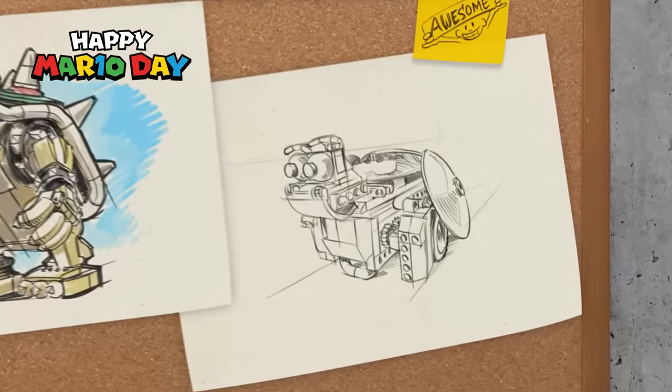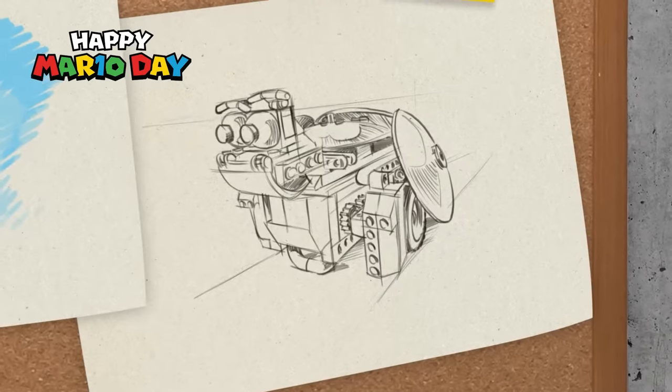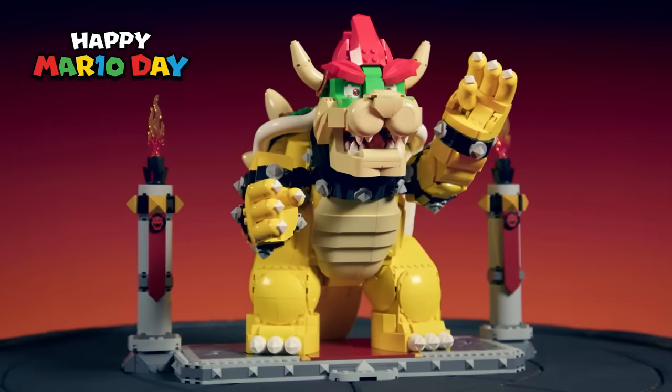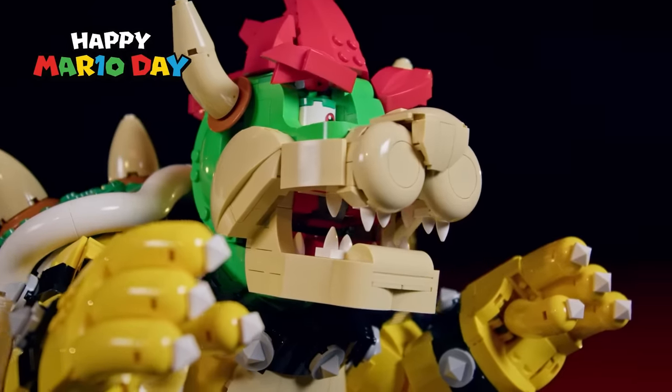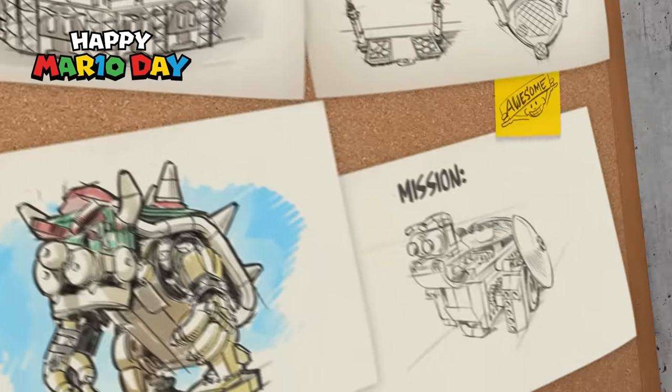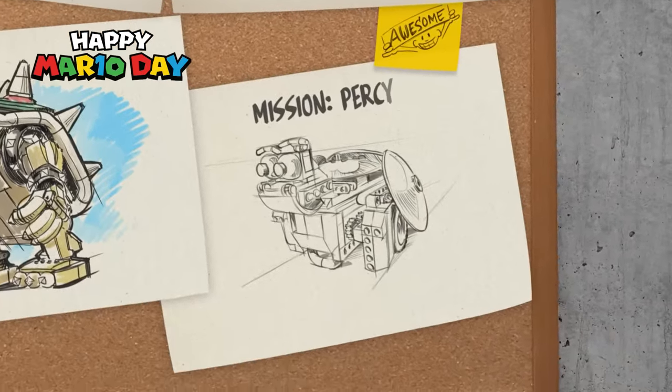A few years ago, I was playing around making a robotic moving model called Percy, which funnily enough sparked the idea in 2020 to make a big, buildable, moveable Bowser figure that would come to life. This idea began my year-long mission to bring the Mighty Bowser build to reality, and I gave it the code name Percy.